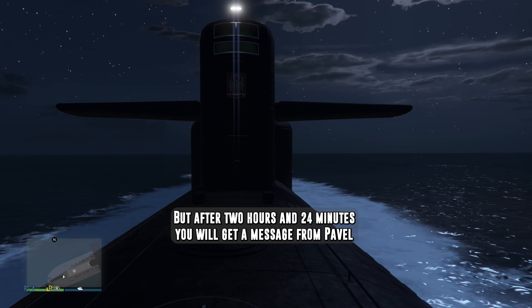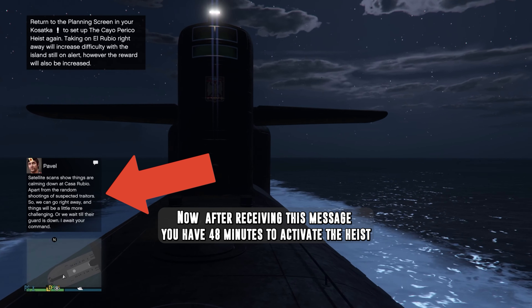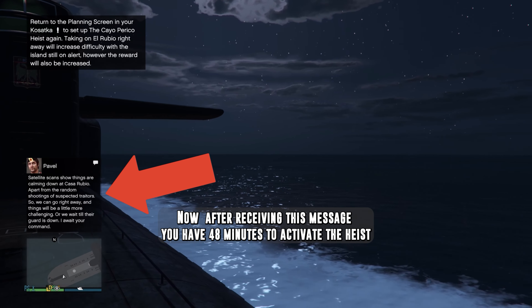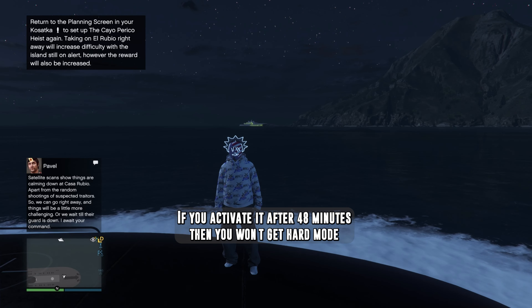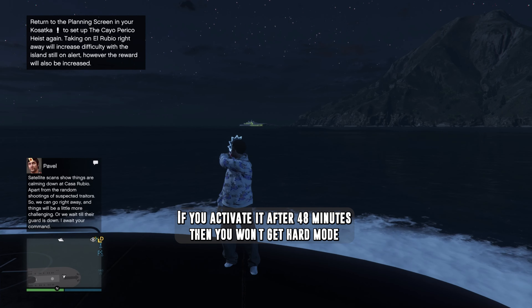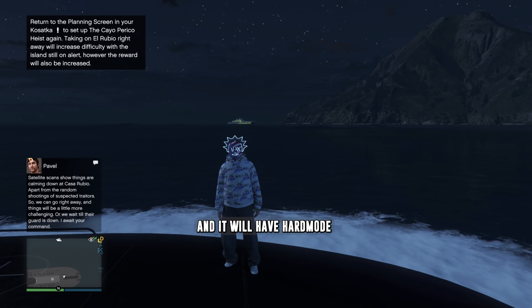After 2 hours and 24 minutes you will get a message from Pavel — like I'm getting right now. After receiving this message you have 48 minutes to activate the heist to get hard mode. If you activate it after 48 minutes then you won't get hard mode. So right now I have 48 minutes to activate the heist and it will have hard mode.